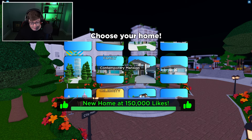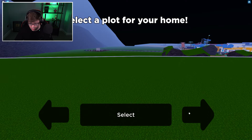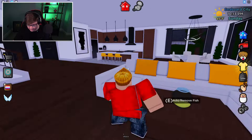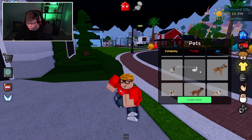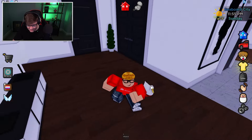I like the look of the contemporary mansion, so let's select that. Select the plot. Look at this — I can add and remove a fish, I can get a fish. I want to get a pet. I can have a husky, I can have a duck. I have a duck!